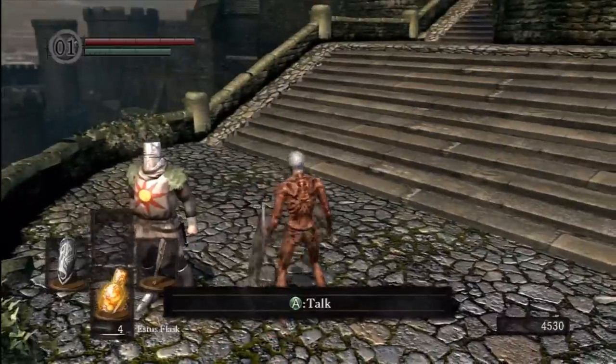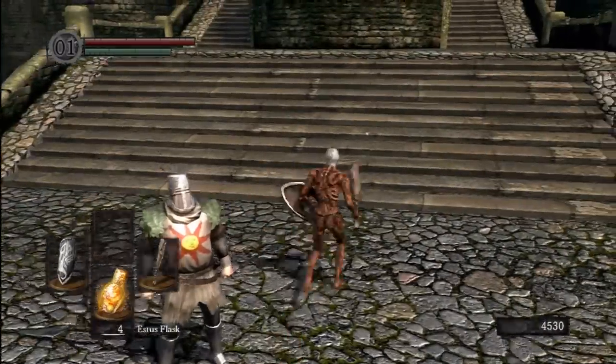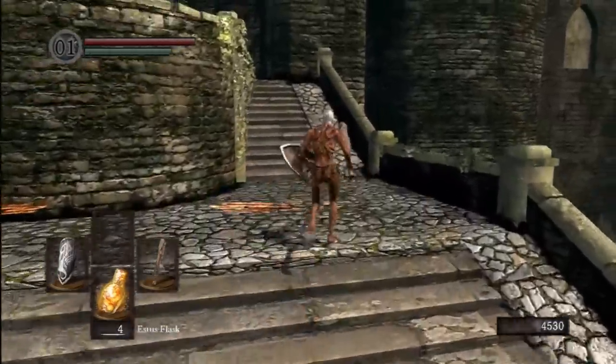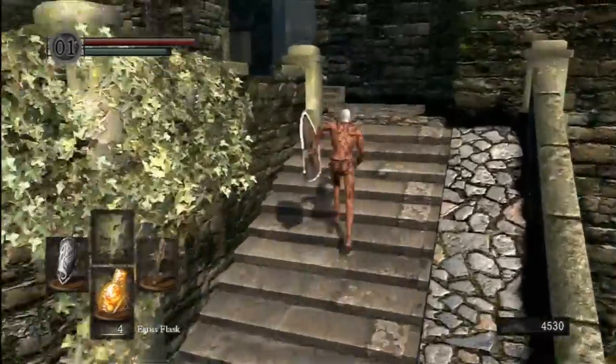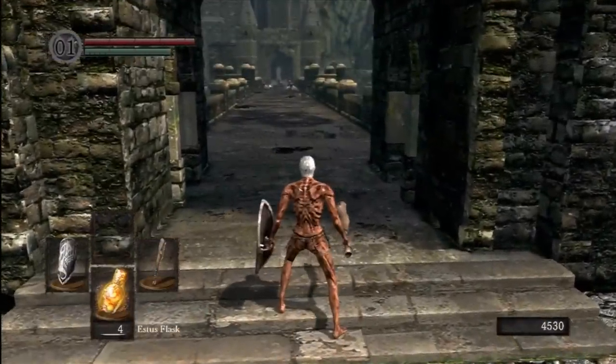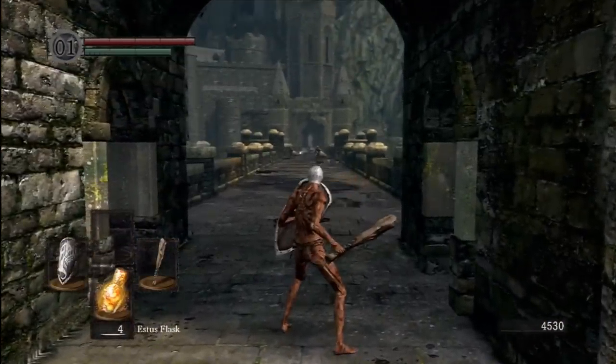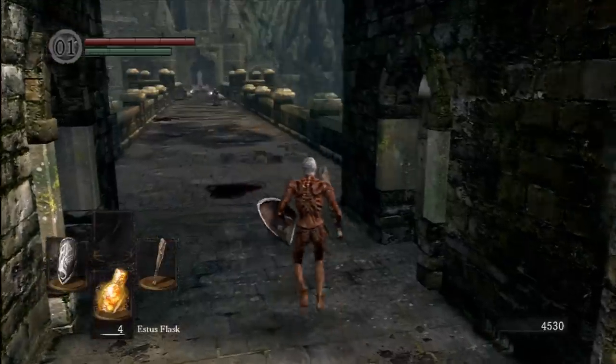He will give you a lovely little item for multiplayer. So this dragon is pretty important because not only can you cut off his tail to get the Drake Sword — one of the better weapons early on in the game — but if you can make your way past him, there's a little bonfire and it's a great little shortcut.